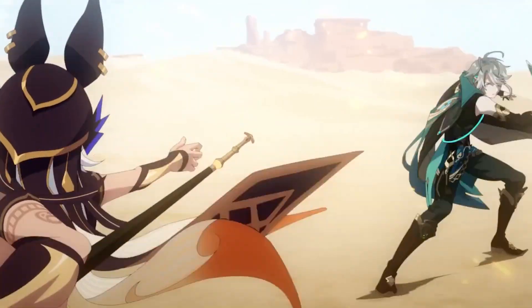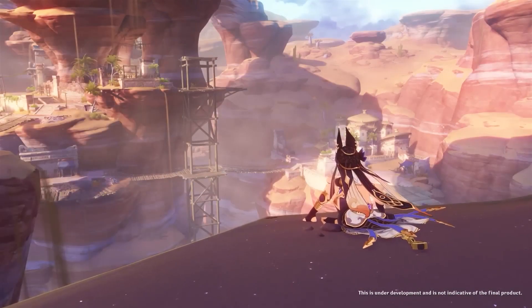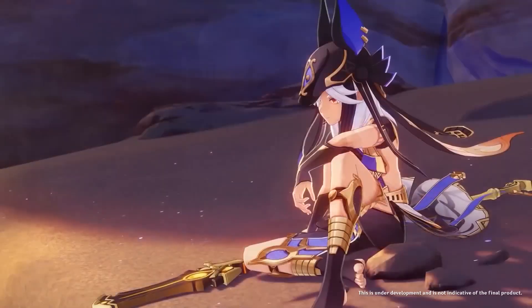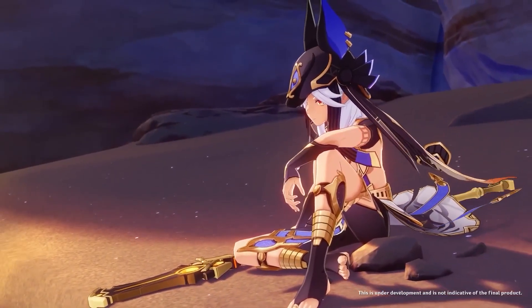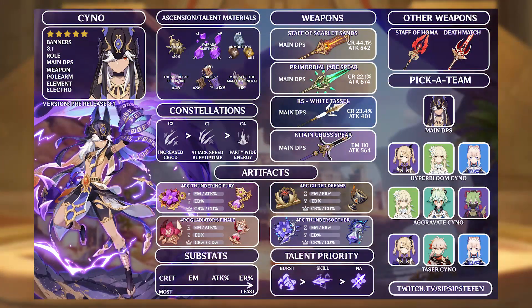Welcome to Cyno's beta guide. Cyno is a brand new 5-star unit coming to Genshin Impact in 3.1 who uses Electro and wields a polearm. Cyno is a main DPS that will most likely utilize the Aggravate and Electro-Charged reactions to deal devastating damage on the battlefield. Please note this video will not contain leaked gameplay footage to hopefully avoid Hoyo versus Hammer.